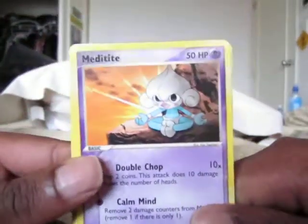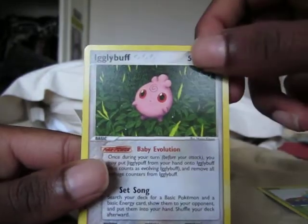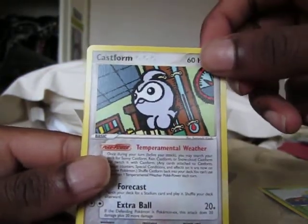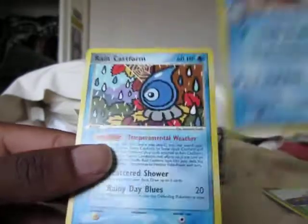Okay, so Meditite, Oddish, Machop, Surskit, Chikorita, Igglybuff — that's my first one of those — Castform, just regular, first one of those as well. Celia Reverse — loving the reverse holo pattern. And the rare is a Ranked Castform, which I already pulled.